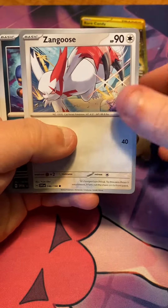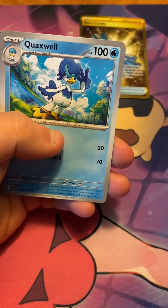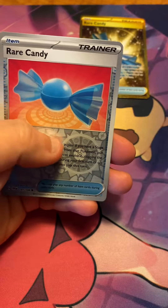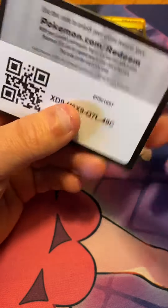Watchroll, Zyngoose, Crogunc, Tadene, Medichamp, Quackswall, Cyclizar, King Gambit, Rare Candy, and a Skelly Dirge. Code card.